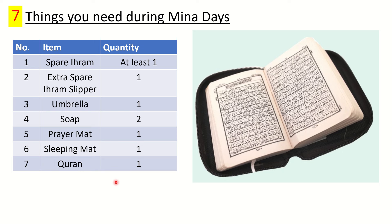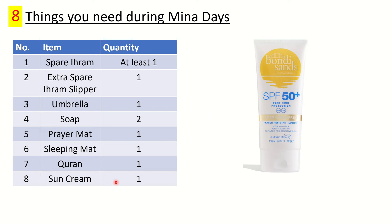Number seven is a Quran. Many people use their mobile phone to read Quran, and if you're comfortable with that, it's fine. If you prefer a physical copy, get a small paper Quran for your journey — but don't get one too small if you have eye problems.